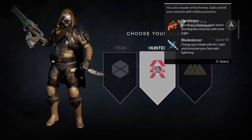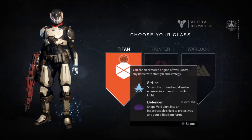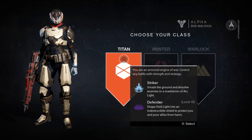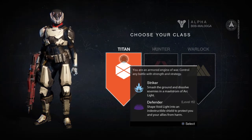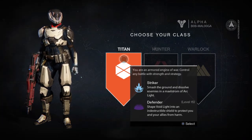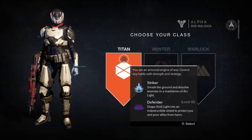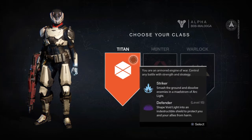So what have we got? We've got the Titan — you're an armored engine of war, control any battle with strength and strategy. Striker: smash the ground and dissolve enemies in a maelstrom of Arc light. Defender: shape void light into an eternal shield to protect you and your allies from harm. That's the Titan then.